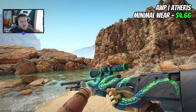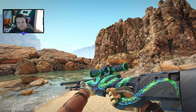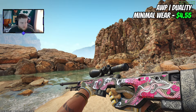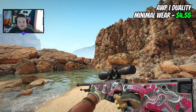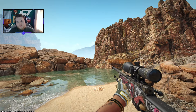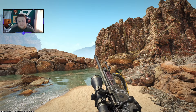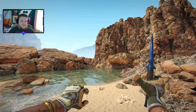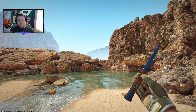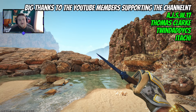That leaves us with about a $5 budget for the AWP. The first option is the Atheris in minimal wear at $4.66 — you won't get through one of my budget loadout videos without me mentioning that skin. The alternative is very similarly priced at $4.55 — just 11 cents difference — and that's the Jali in minimal wear. I think it's a bit slept on because people are upset the Doodle Lore got replaced, but the Jali is definitely one of the better AWP skins in the game right now, and getting it for under five dollars is crazy.